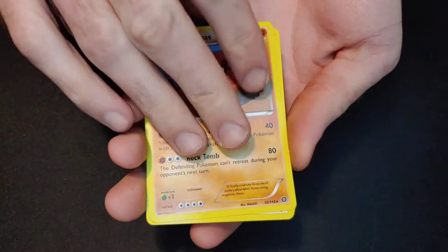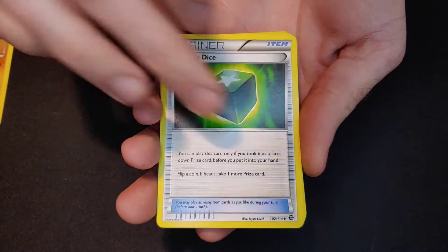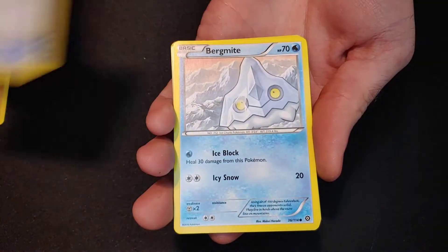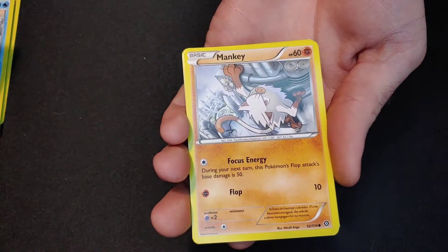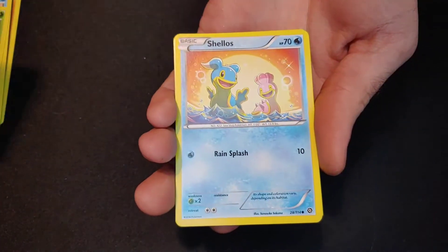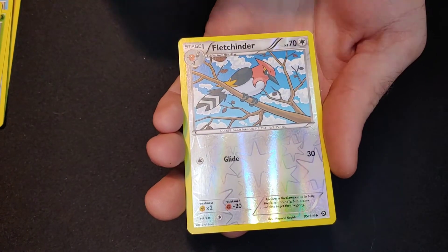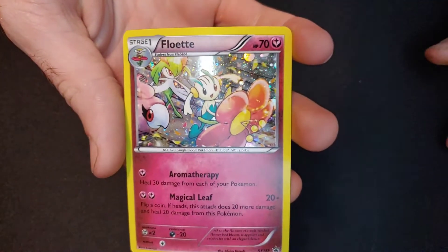Starting off with a Probopass. Then a green dye strainer — skip Bloom — a Romefall fossil, a Bergmite, a Furfrou, a Mankey, a Shelmet, a Dino, a reverse holo Fletchinder. And that's our last card. Plus the holo Flabébé that came with the pack from the beginning.